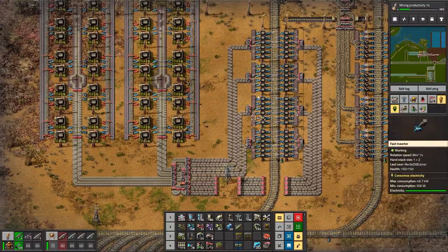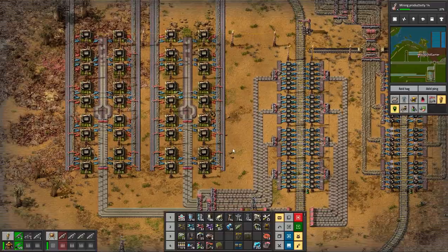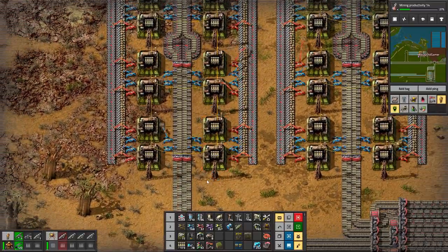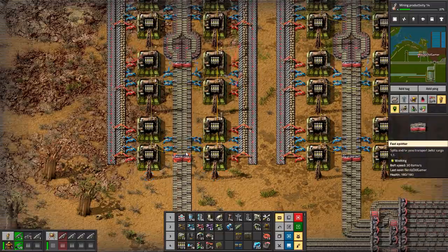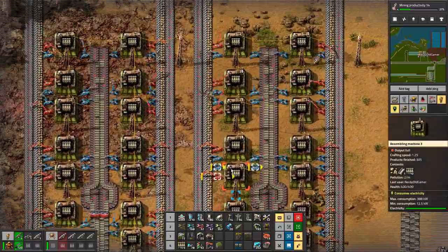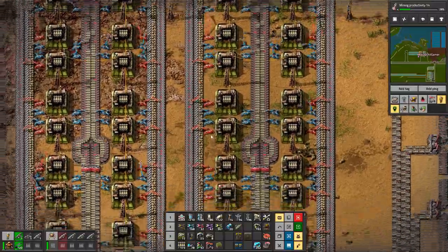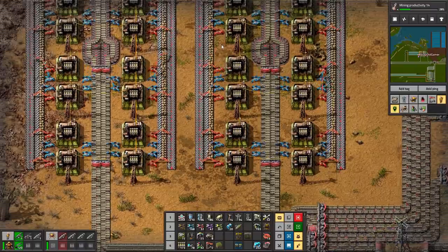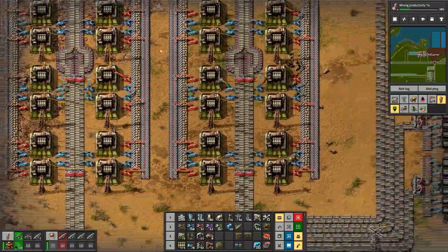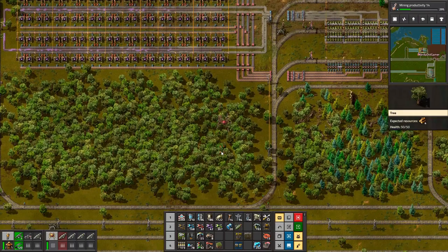We need to have faster loading. The reason the belts aren't saturated is because the end machines here aren't able to deposit anything onto the rails. They quite simply aren't able to deposit anything onto the rails. We'll go fix that soon.